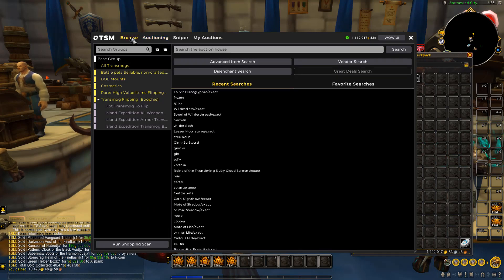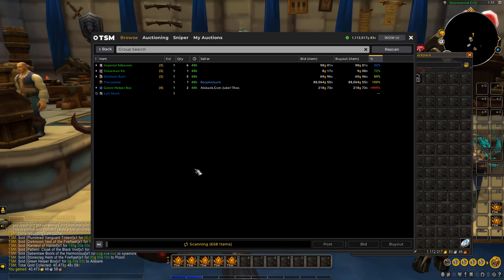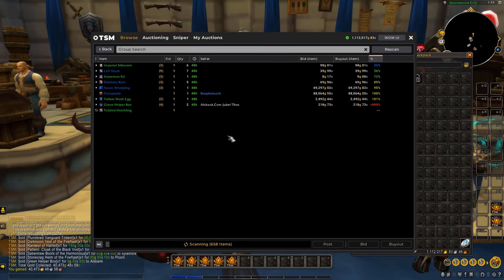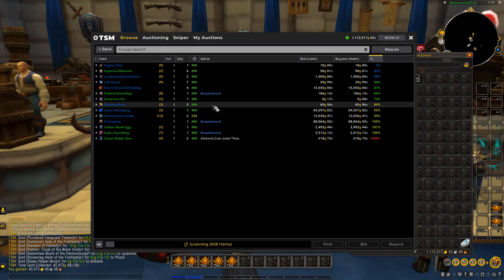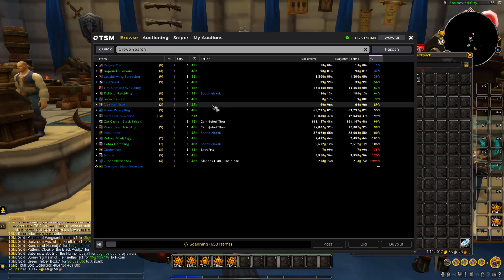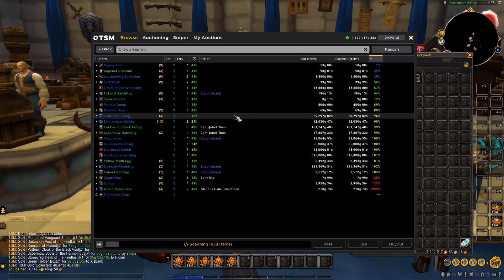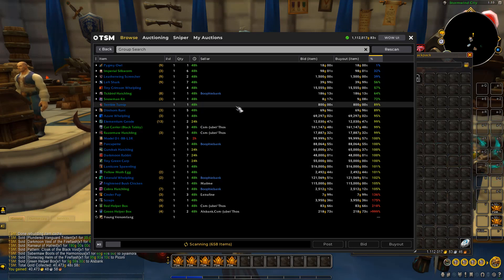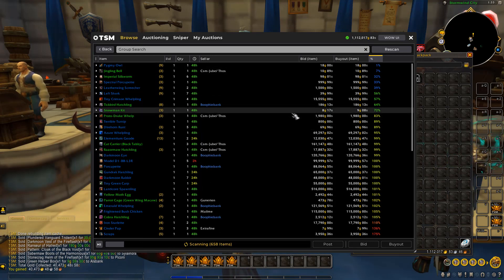We're going to head over to browse and run another shopping scan. We're running it on these specific groups — the all transmog scan takes longer because there's an extra 3,000 items, so if you want a quick scan just run without that group. All of these groups are available inside my flipping guide with TSM import strings, so you can plug the groups in with their operations and settings for buying and reselling. We'll let the scan finish and go through any good items worth buying.